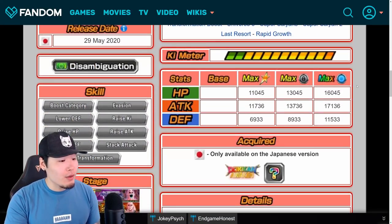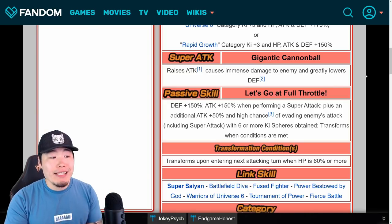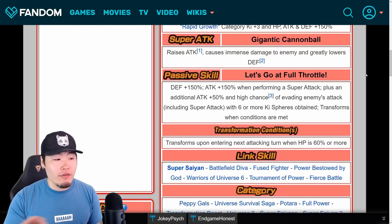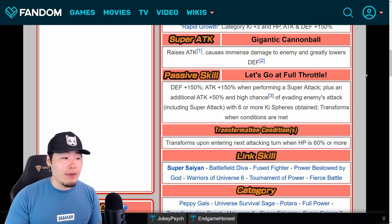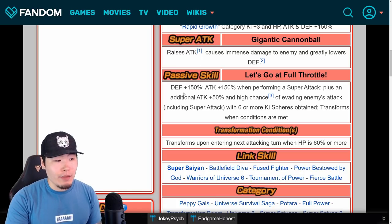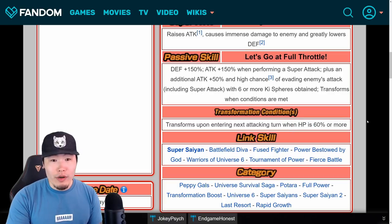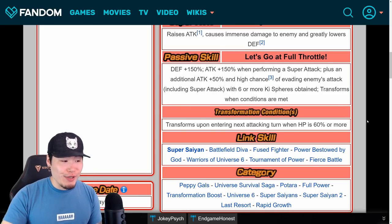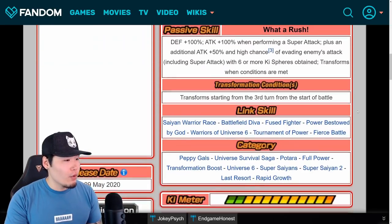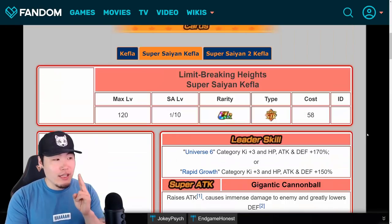Once she transforms into Super Saiyan Kefla, her super attack raises attack, causes immense damage, and greatly lowers defense. Her passive becomes DEF+150 and ATK+150 when performing a super attack, plus an additional ATK+50, and a high chance to evade including super attacks with six or more Ki spheres — giving up to 200 attack total. Her transformation condition is entering the next attacking turn when HP is 60% or more. Her links improve, swapping Saiyan Warrior Race for Super Saiyan.